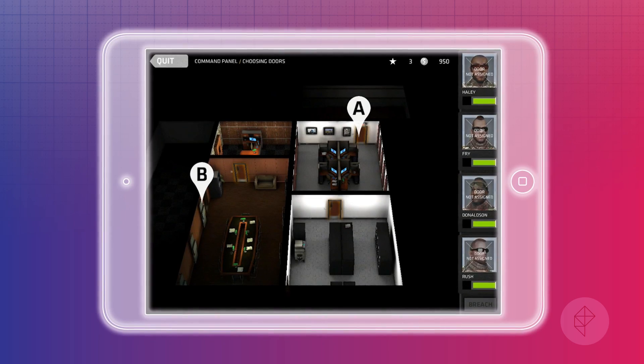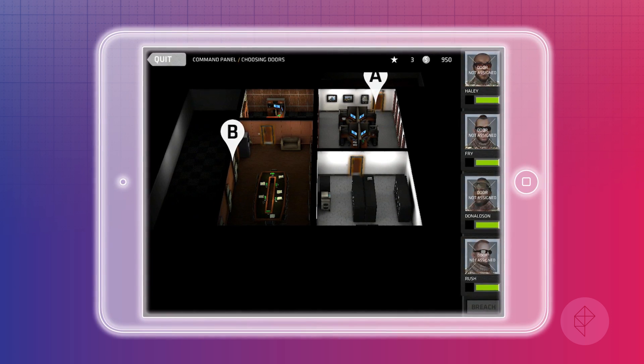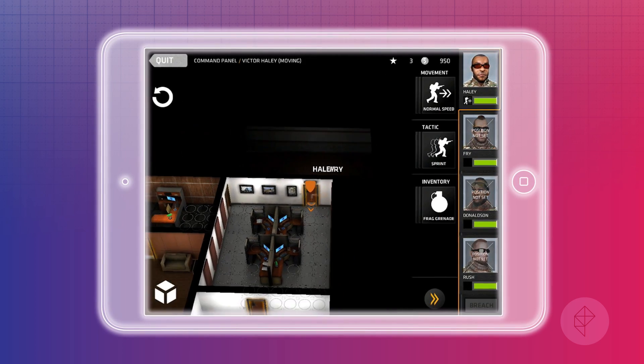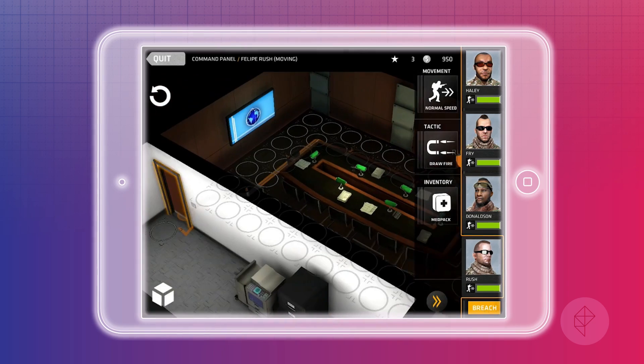Begin mission. This is where things get not good. So you start off, you're trying to clear this whole area — pretty much these four rooms — without losing anyone. Obviously it's a very early mission so the map is tiny, but even compared to the early missions of XCOM, these maps are kind of ridiculously small. It's literally just these four rooms. And already I'm sort of bored — it's pretty dull.